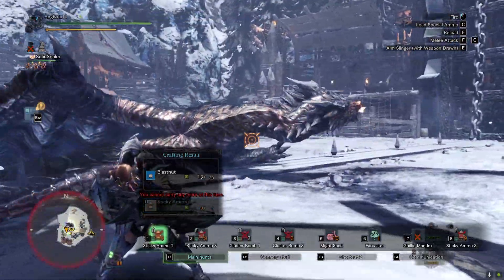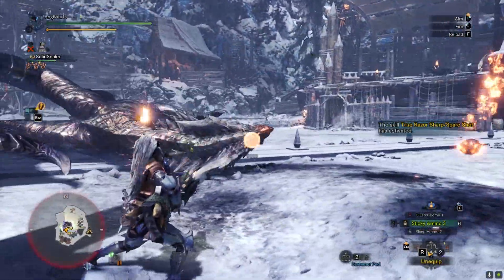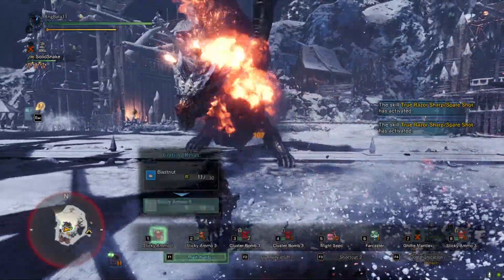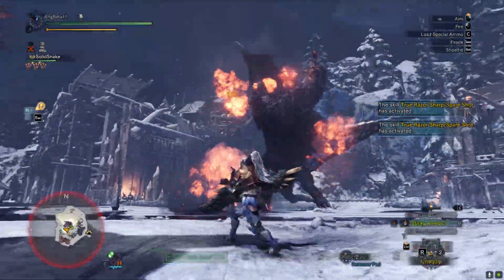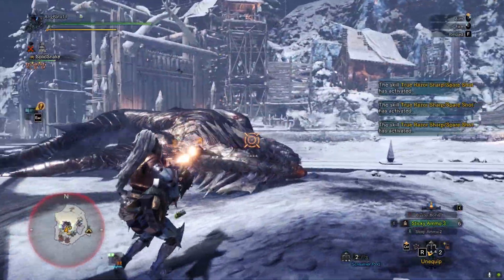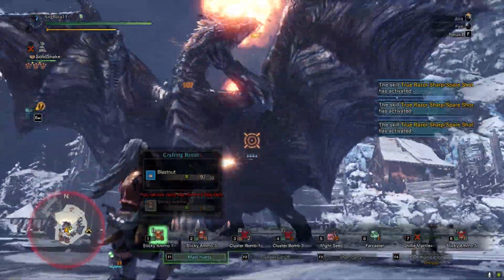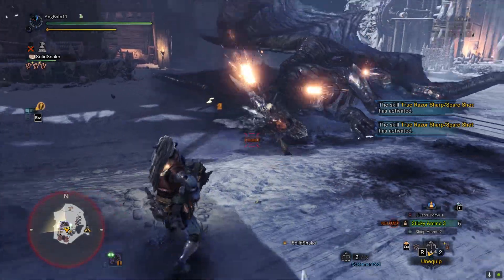And I'm not kidding about Kushala getting toppled easily — take a look at this. I didn't even eat, I was just testing something. I don't even have Slugger 5 on this set. It's sticky paradise — my whole point came across.